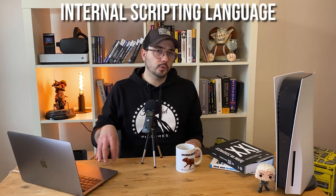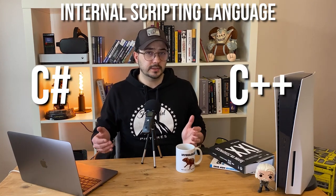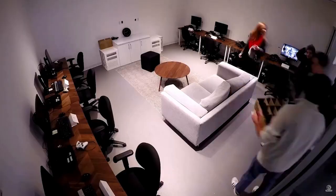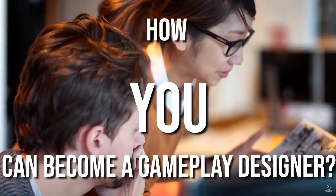So that's basically how a gameplay designer's job looks. You need strong design skills and a solid understanding of what works in games and why — that's the most important part. You'd also need to learn some technical stuff for the implementation part, which can be learned along the way. Technical skills usually mean learning an internal scripting language or a globally used one; some studios use C#, and basic knowledge of C++ or other engine languages is a big plus.